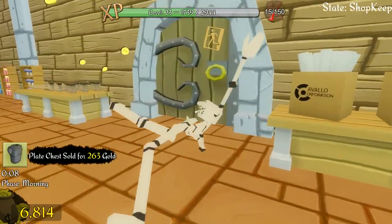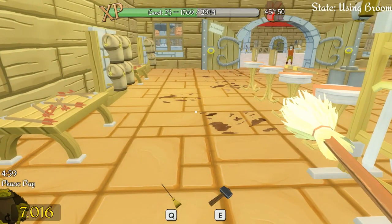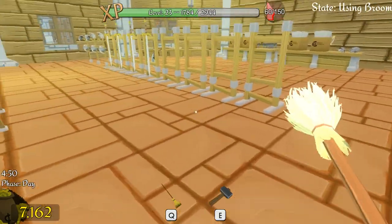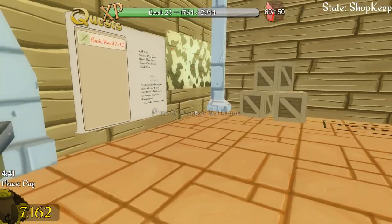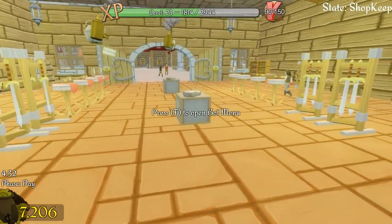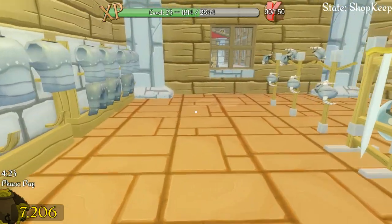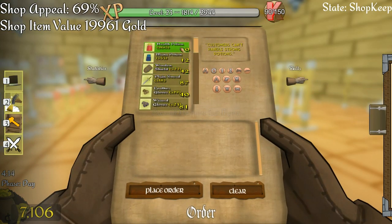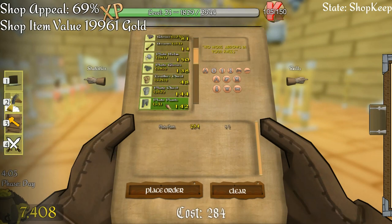The customer that made a bad decision — his decisions are going to become considerably better because they'll basically be my decisions. I've got 7,000 gold now. I sold seven wands but now they want mage hoods which we don't have, plain swords we do have, plate gloves we have, and weed we don't have a lot of. I need to start ordering bits of everything really.